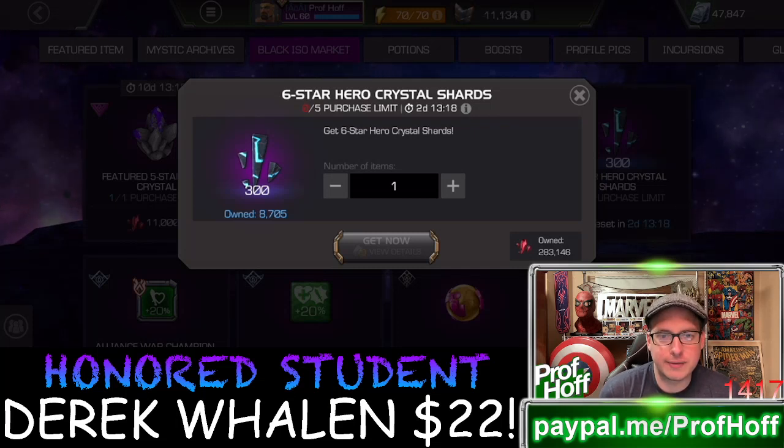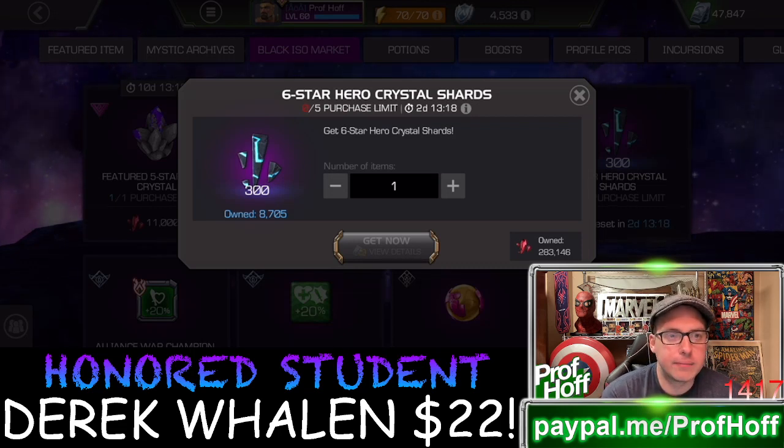But when I say wallet breaker, that means my wallet has been broken, just like my soul's been broken from the arena for five years. I'm showing you this to start out this video because, even though we're no longer doing five-star hunts on this channel, the best place to spend your five-star shards to get six-star shards is actually the five-purchase limit of the six-star hero crystal shards — at least for the top progression level. To get 1,500 six-star shards for 5,000 five-star shards, once a week — that, along with selling your soul in the arena, can really help.